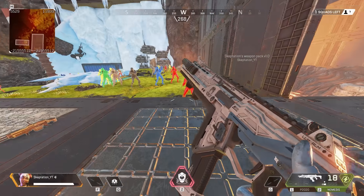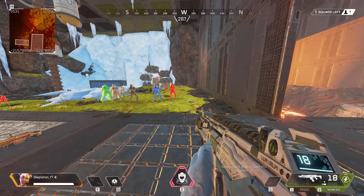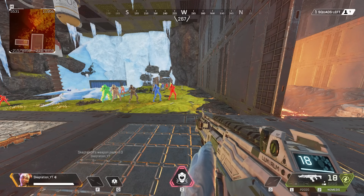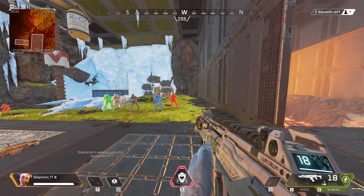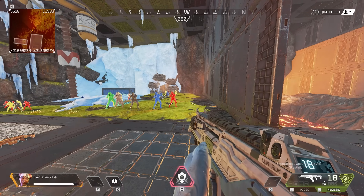So then we've got the Nemesis burst out. This one's based on a leaked weapon from, I believe it was an arena trailer, and they forgot to take it out. We don't know exactly what it's going to be like, so this is just basically a handlock that shoots energy bullets.